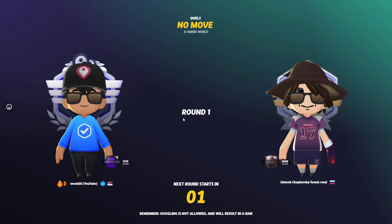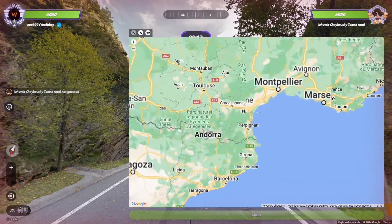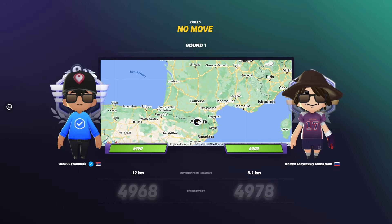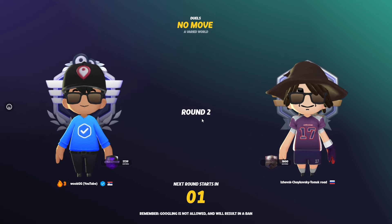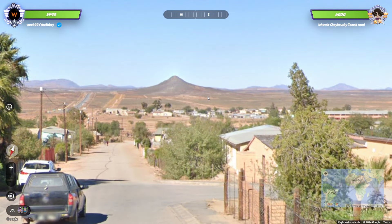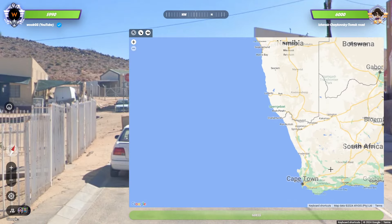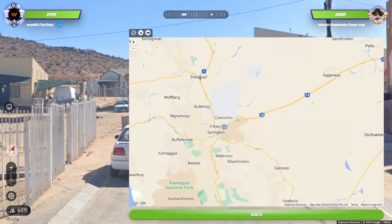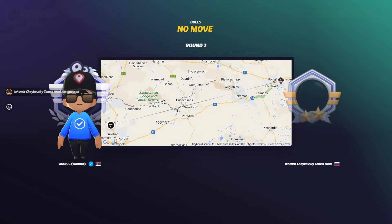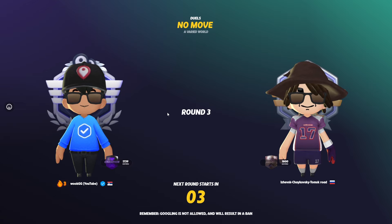Let's queue up again, we get the same person — Izhevsk, Tomsk road. Game three. I don't know why he's question-marking, but sure. Anyways, round two — we have South Africa. Very interesting round actually. Steinkopf — is that ever a city? Yeah, it looked western but I just didn't know which area. These houses are very interesting in the distance. Good guess there — we had info so that's basically it, but he had a good vibe guess too.